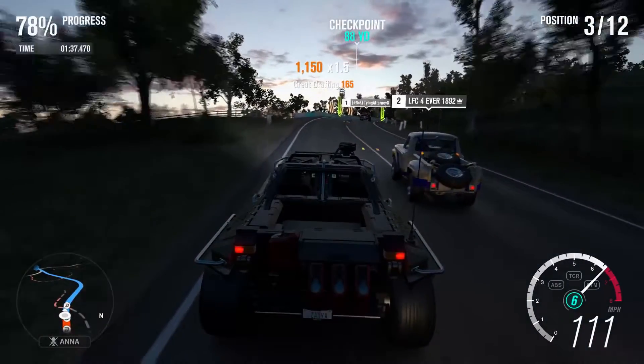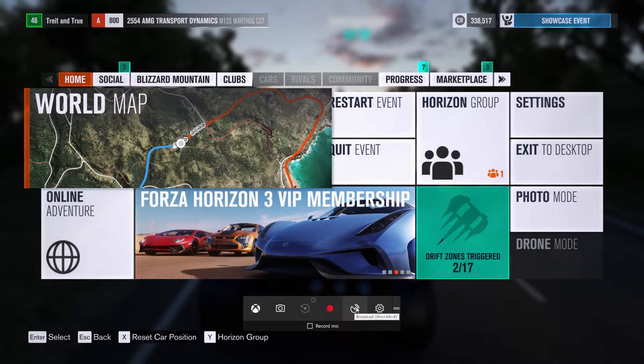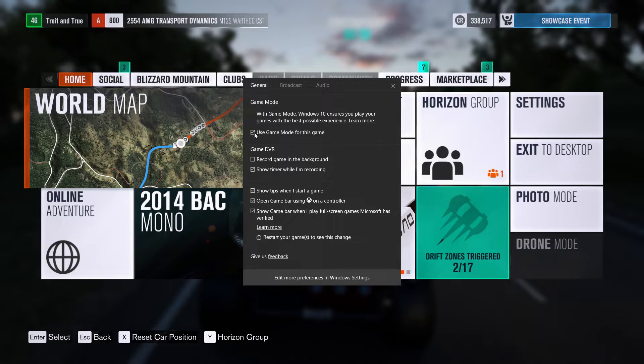How does Game Mode work? No matter what game you're playing, press Windows+G to pull up the game bar and click into Settings. The option to enable Game Mode will be right there. Once you press Game Mode, the system will work to prioritize CPU and GPU resources to your game running in the foreground.